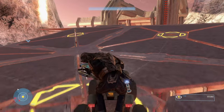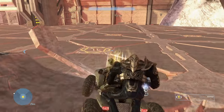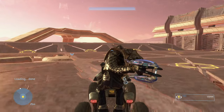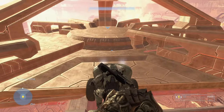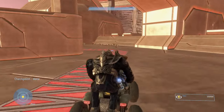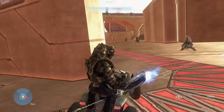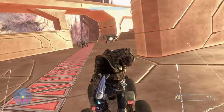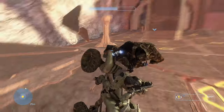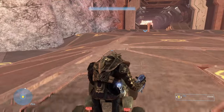You have to take the ramp, and then on this section you want to take the far left because most of the sentinels are on the right or in the middle. Going around the far left, the path doesn't blow up, so you can take this route and it's actually pretty easy.